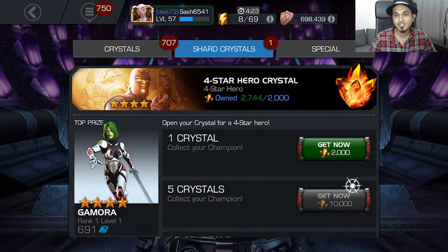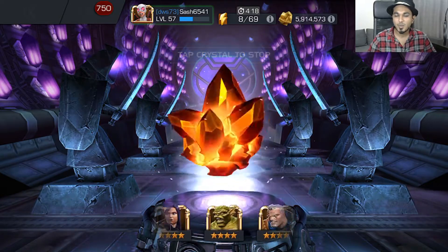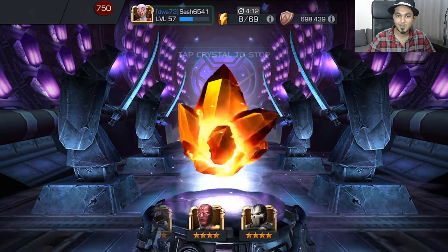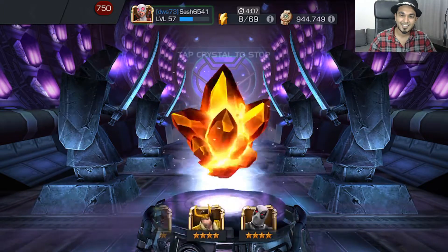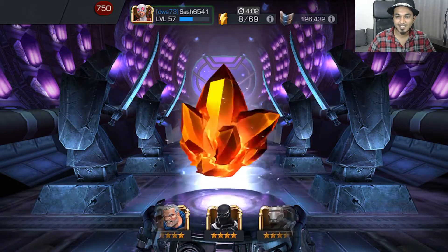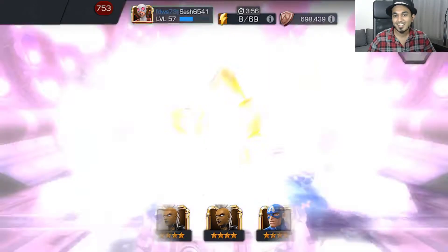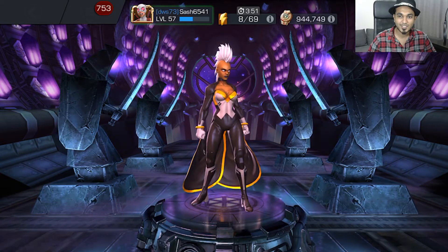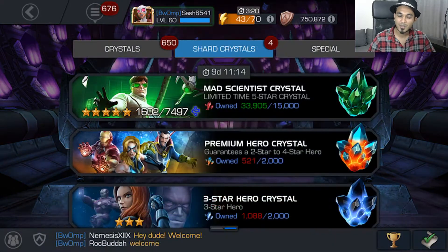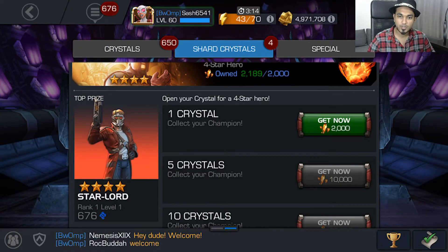Moving on to the third crystal — this was a week later. We also hit level 57. Will we get lucky and pull that Stark Spider-Man? Stopping in 3, 2, 1 — and it's going to land on a Storm! Two chances at Storm as they were back to back in the reel. That was also the first time pulling that champion, so quite happy about that. It gives us a little more firepower with that mutant synergy team. Really, really happy about that.